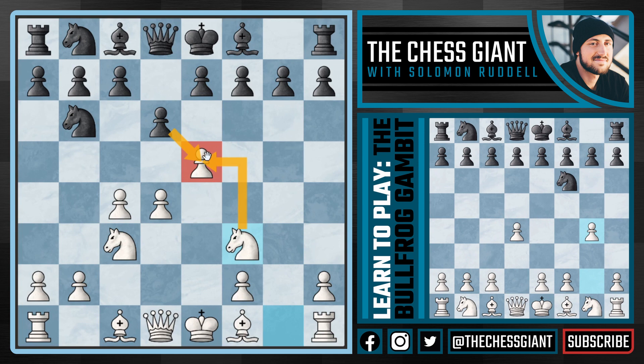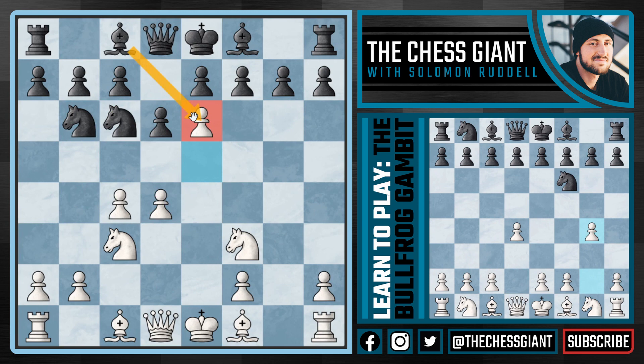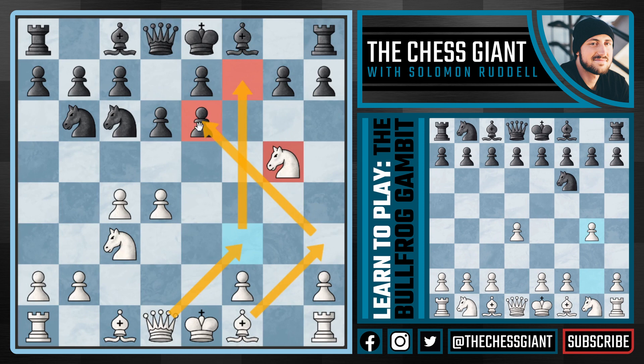This knight on e5 would be a very strong centralized minor piece. If bishop g4, looking to pin the knight, that's okay - we're going to play rook g1, attacking that bishop and really enjoying this open file putting some pressure on g7 once that bishop gets out of the way. If knight c6 - which is a very common idea in the Alekhine's Defense, playing d6, having an eye on b6, and then putting this knight on c6 really trying to put some pressure on the centralized pawns - this actually turns out to be a big mistake because of the key move e6.